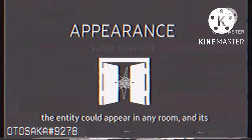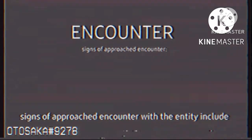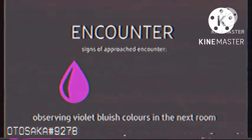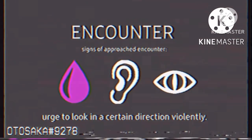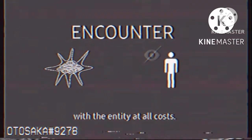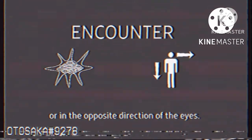The entity could appear in any room and its appearance could be sudden. Signs of approaching encounter with the entity include observing violet-bluish colors in the next room, hearing distant whispering, and feeling the sudden urge to look in a certain direction violently. No matter what happens, avoid eye contact with the entity at all costs. Players are instead advised to look down or in the opposite direction of the Eyes. The entity will proceed to leave immediately.